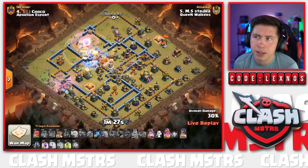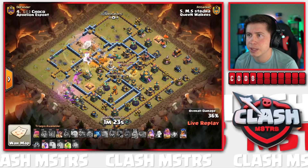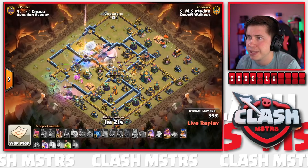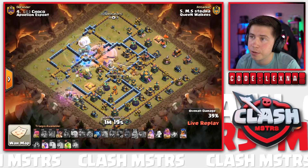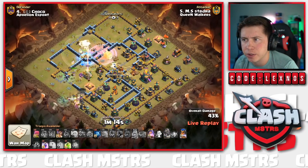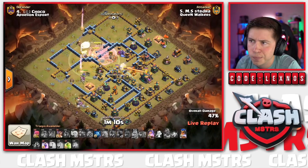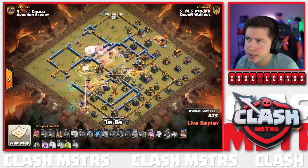Still holding on to the Warden ability. Lots of Ice Golems still to deal with from the enemy Clan Castle. We're going to send the Royal Champion from the left side of the base to help assist and push the kill squad through the core. The Log Launcher needs to open one more wall - and it does! Beautiful - we have access all the way to the Town Hall. Got a Jump Spell just in case but we might not even need it.